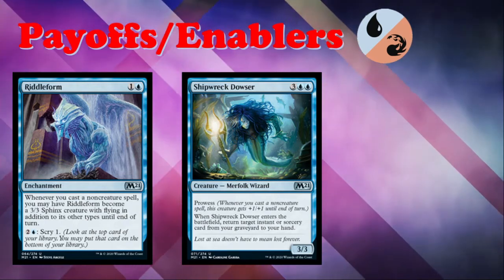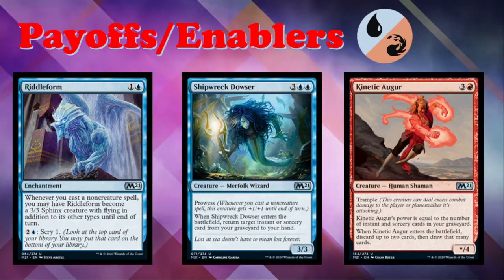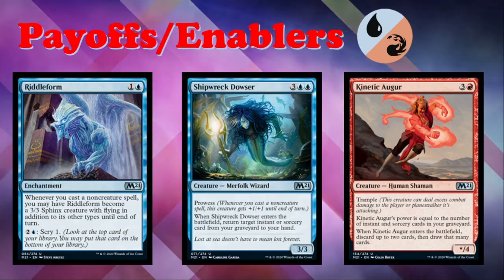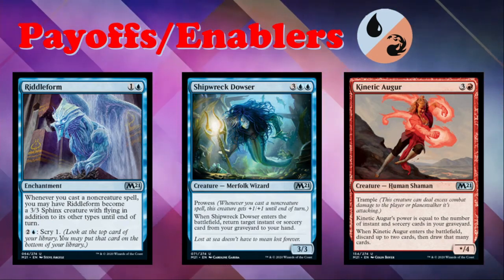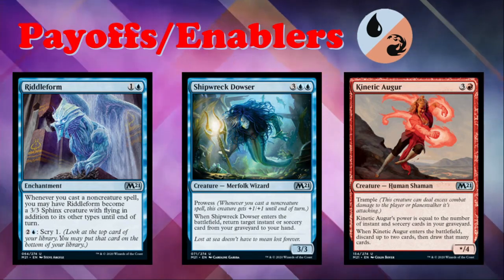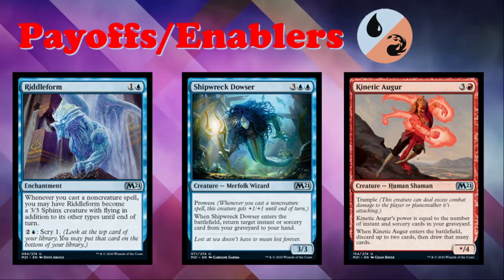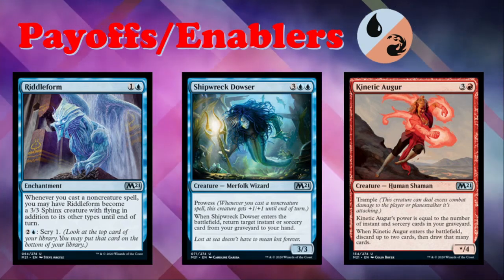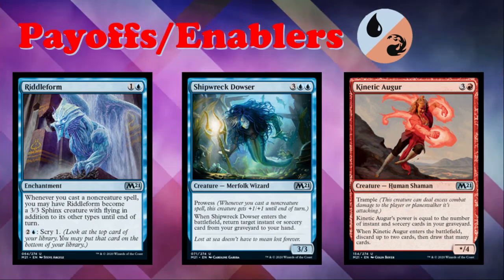Kinetic Augur has a lot of potential — kind of like the red version of that Grub from black. It's three and a red for an X/4 uncommon Human Shaman with trample; its power equals the number of instant and sorcery cards in your graveyard. Starts as a 0/4 trampler, becomes a 1/4 with one spell, and grows from there. It also says when it enters the battlefield, discard up to two cards then draw that many, making it a good late-game play to filter dead cards. Kinetic Augur is great — I expect it in most red decks, but it really shines in blue-red spells because you'll have a lot more instants and sorceries to pump its power.